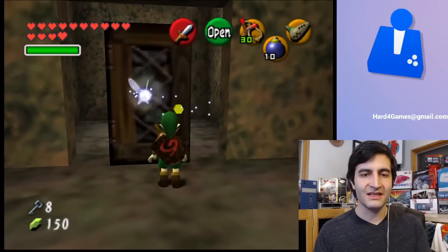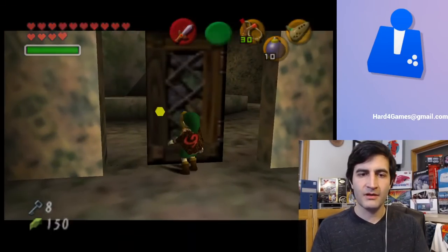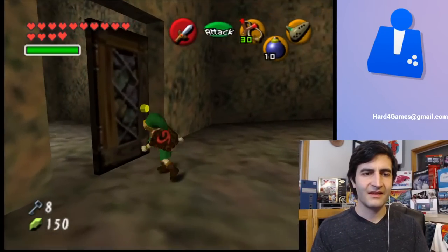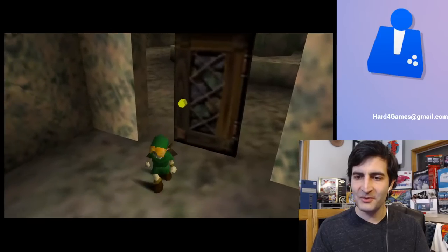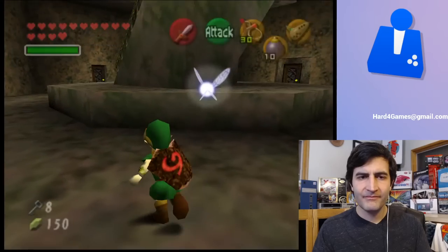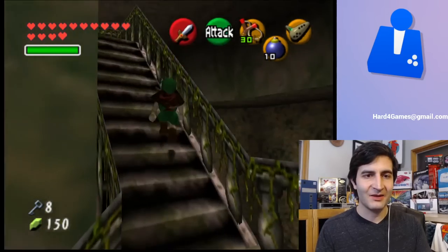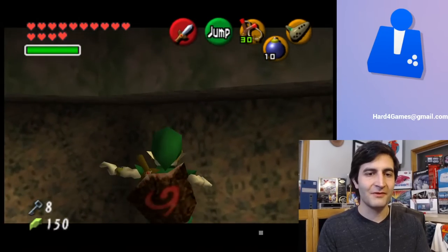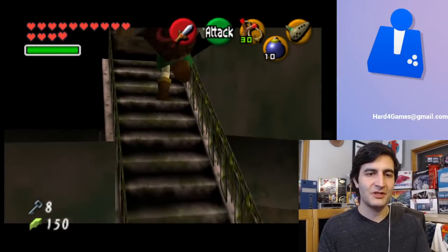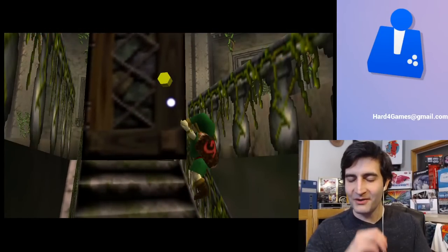It was just so hard to see anything. That's a nice room. I want to take a look at some of the exterior areas of the Fire Temple. Come on — yes, you can do it. Use the door, Link. There you go, good job.